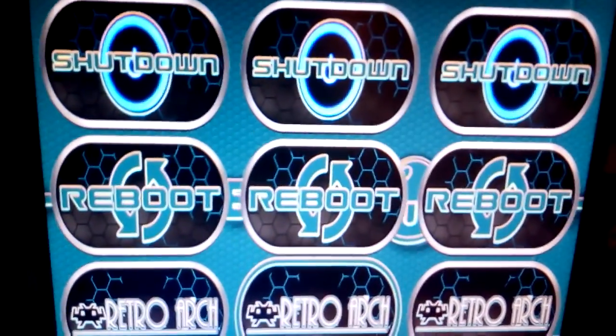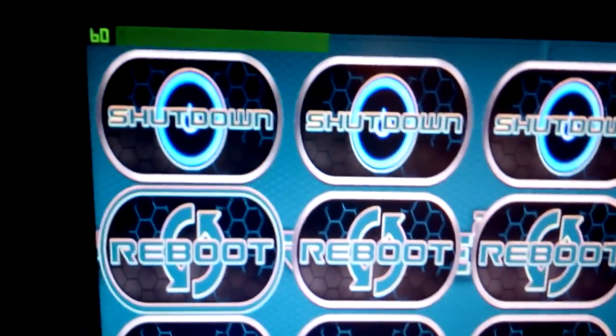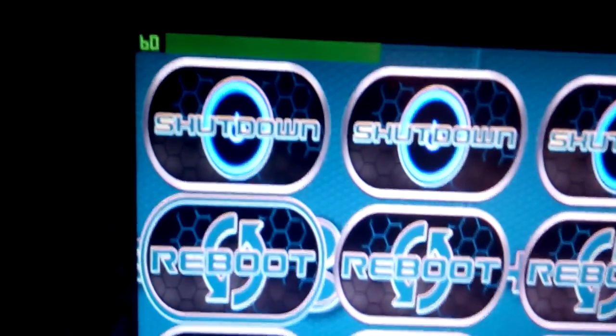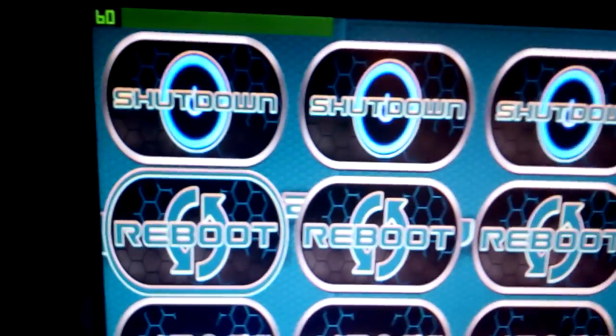I have to press the button combination. So then I'm back, I press the button combination, and I'm back in the menu. I can reboot or shutdown from Windows. If I reboot, it automatically reboots into Attract Mode again.